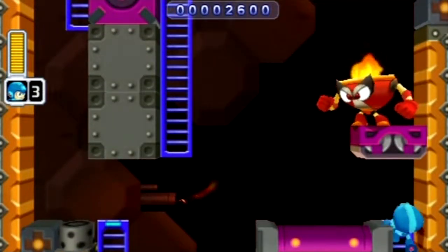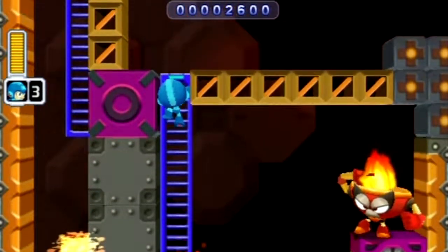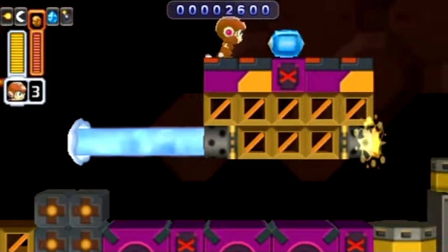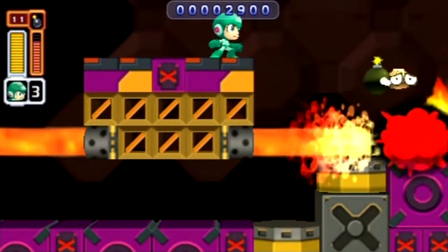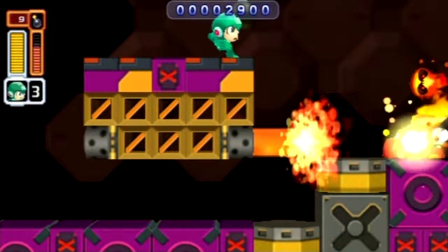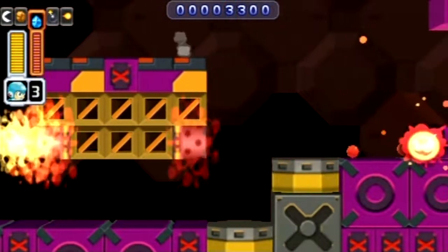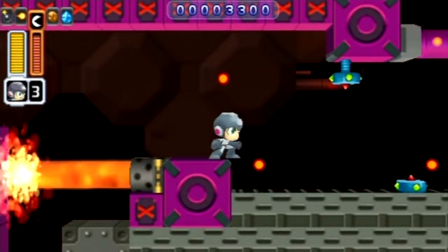It's worth noting that the ice slasher can go through walls. Kill that stupid torch! Those guys weren't in the original Mega Man at all — they were enemies that were added for Mega Man 2.